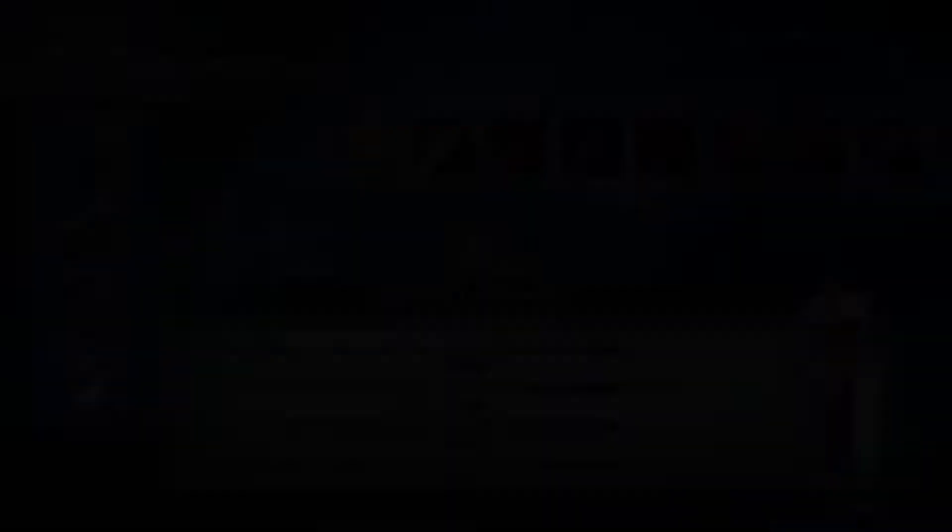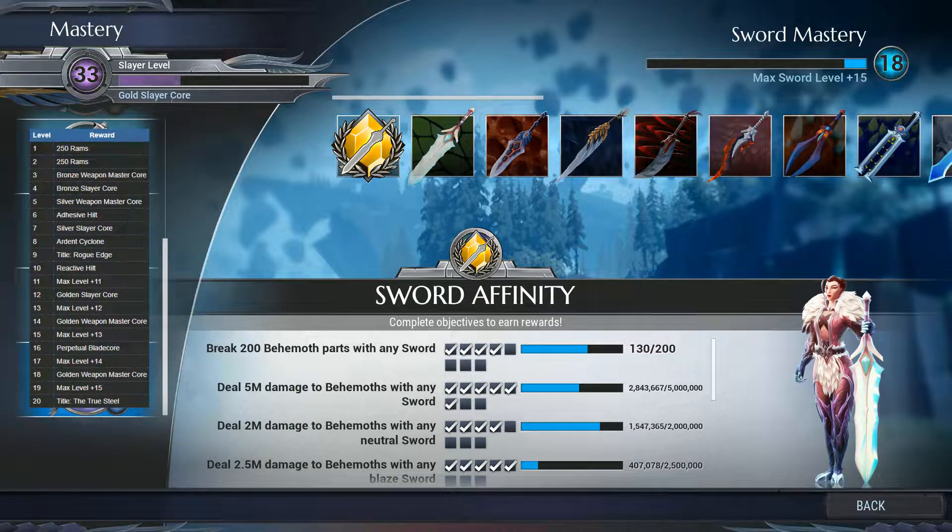Leveling up your sword mastery can be pretty time consuming. Playing with different swords always speeds up the process a bit. Here you can see the rewards for leveling your sword mastery. The main goal is reaching level 19 as soon as possible. Being able to upgrade your weapon to plus 15 is very nice — this helps with dishing out even more damage. As for me, I am currently on mastery level 18, so hopefully soon I will be able to do this myself.